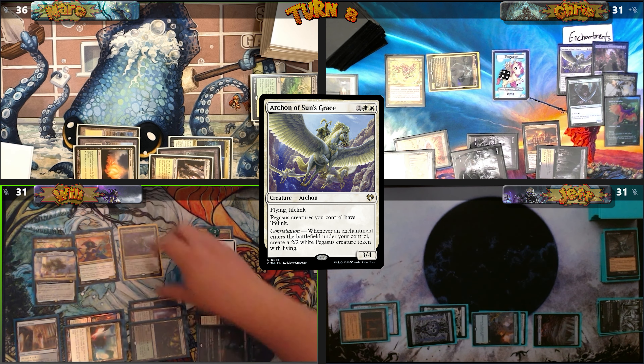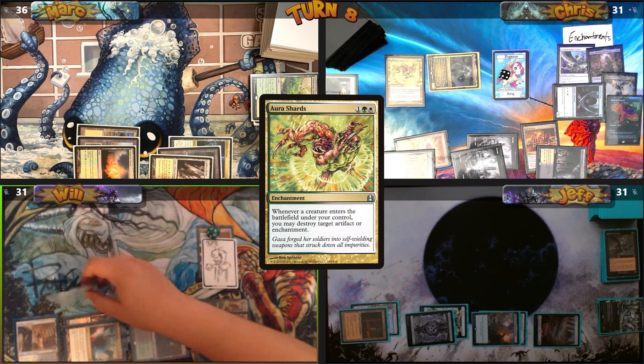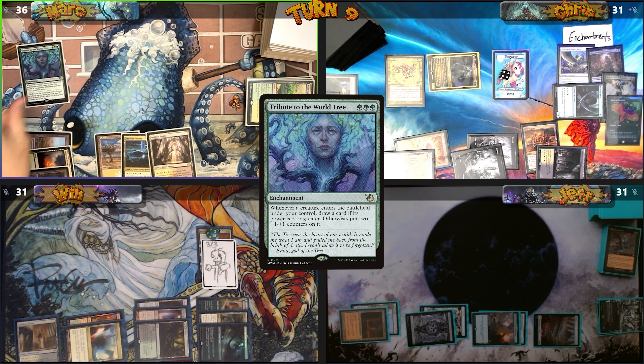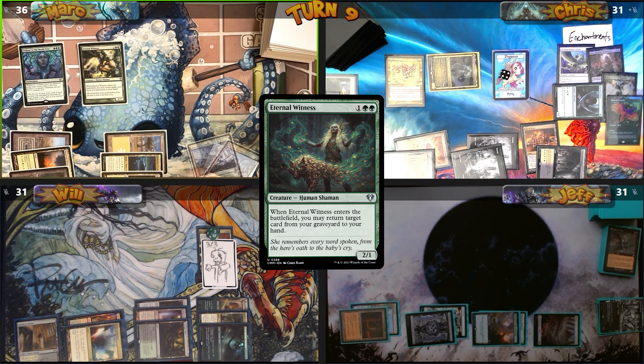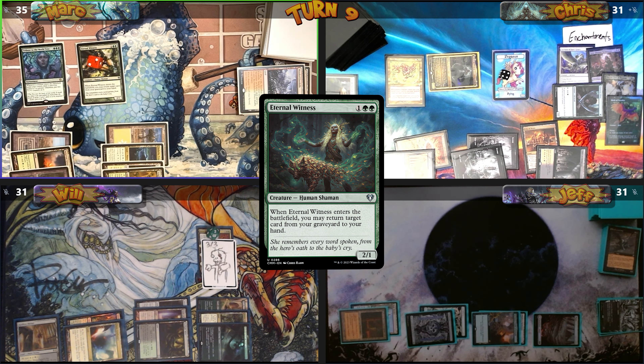When the four Pegasus tokens ETB, I destroy Anikthea, Sythis, Will's Aura Shards, and Flowering of the White Tree. Will passes to Mark. Mark casts Tribute to the World Tree, then casts Eternal Witness — returning Wooded Foothills to play with two plus one plus one counters from Tribute. He cracks Wooded Foothills to fetch Temple Garden tapped, then passes to me.